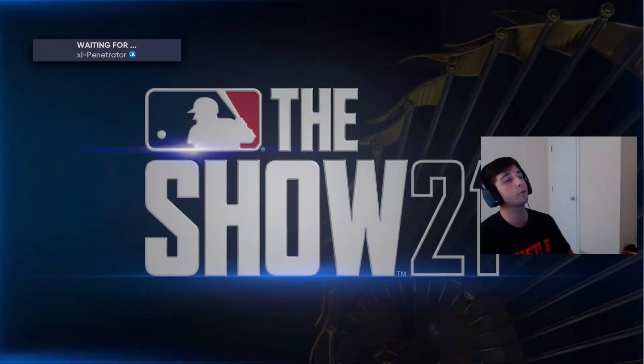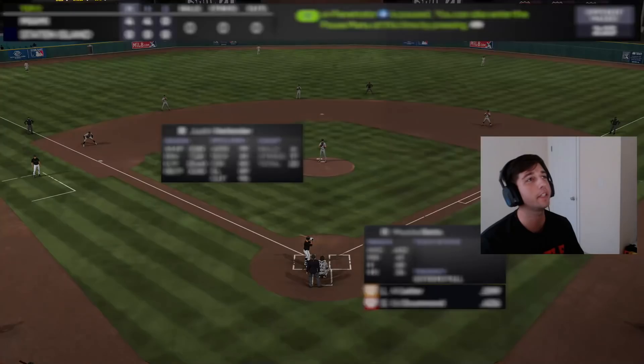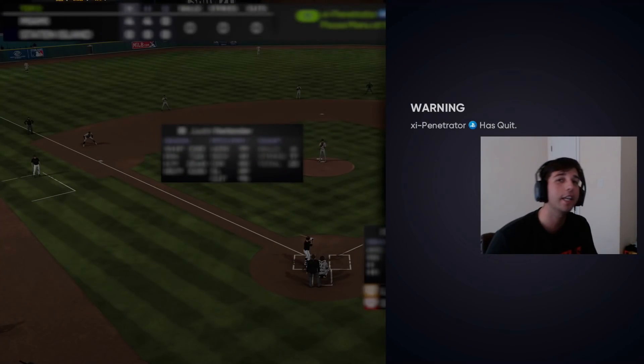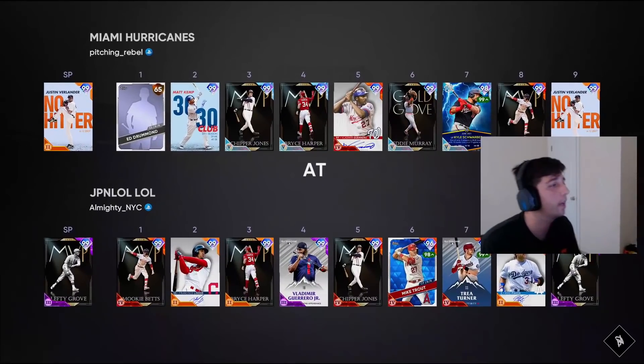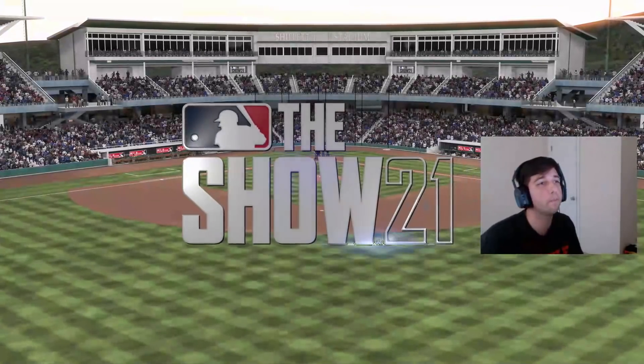Our opponent is on out of here. So we're going to get into the next game. Our opponent is going to be Almighty underscore NYC and he's going to have Lefty Grove on the bump, so now we get to face a lefty in the second game of this debut.